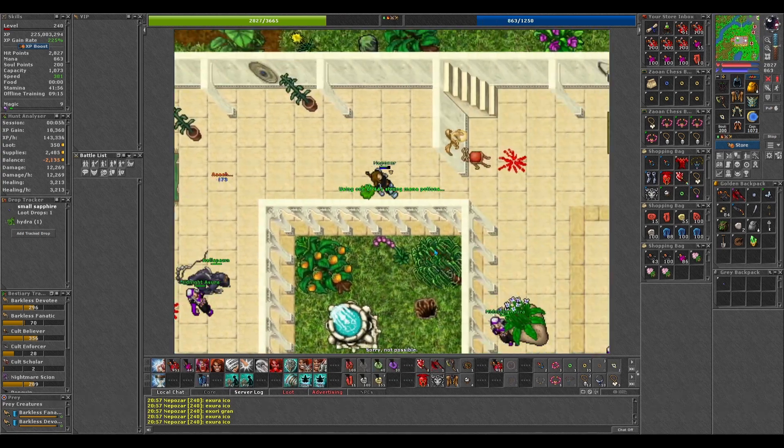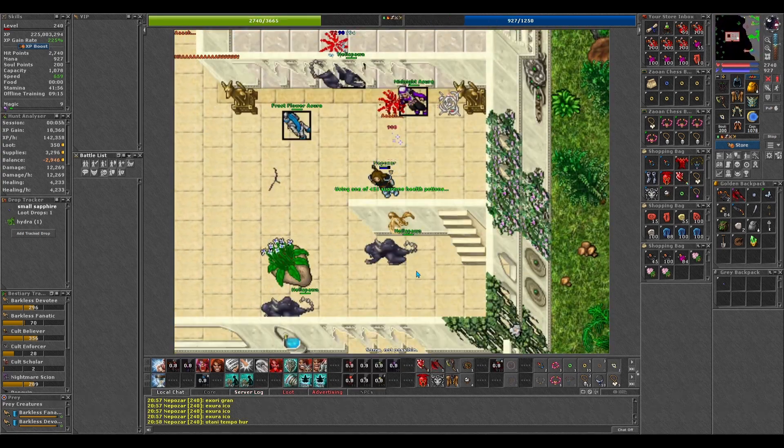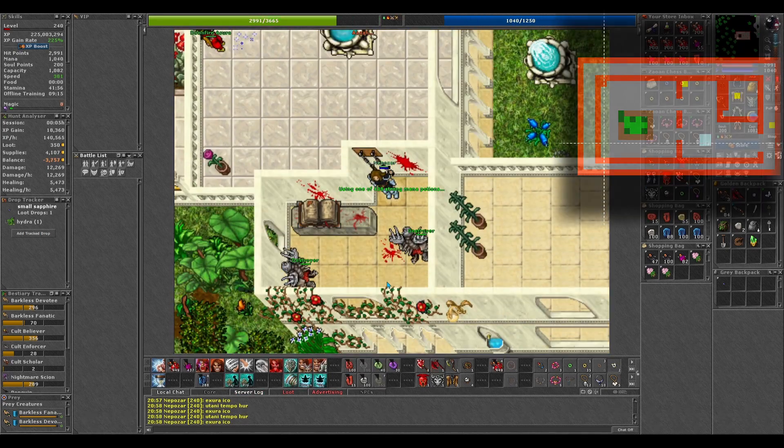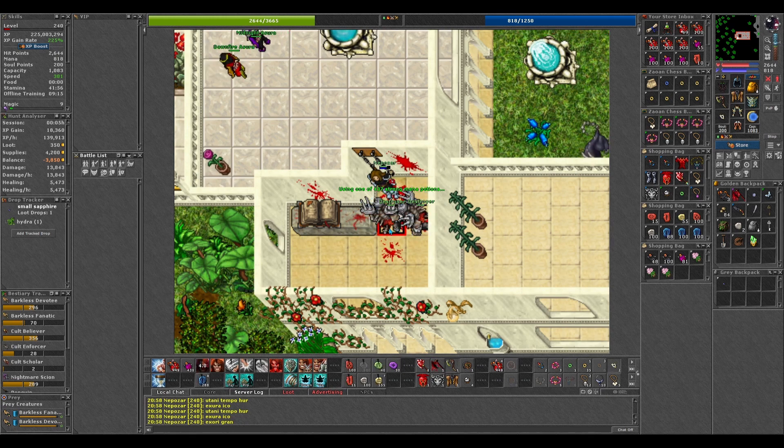Next we go up three floors, and here we need to find a crack in the floor so we can fall down. When we fall down here we will find two destroyers that we need to kill.